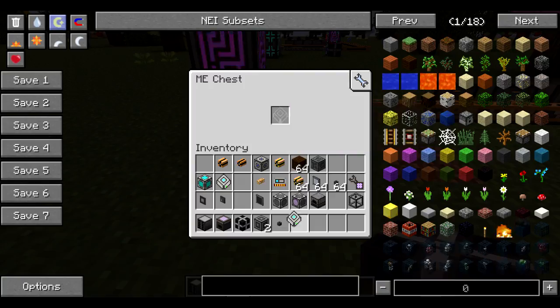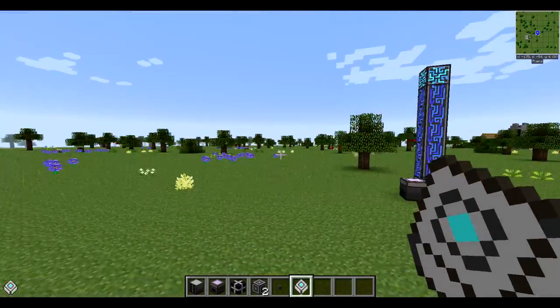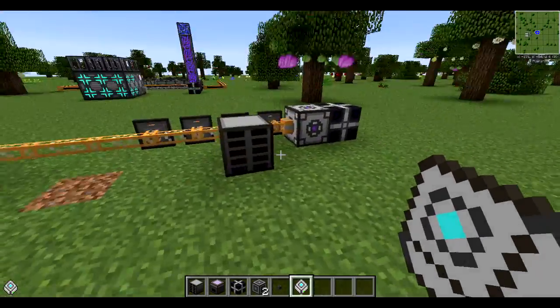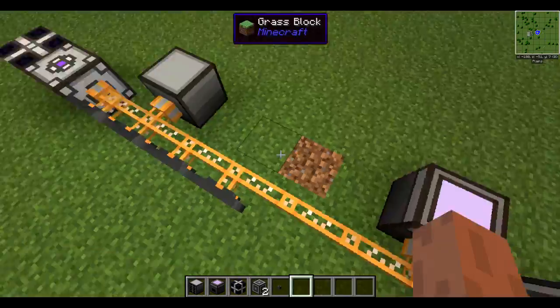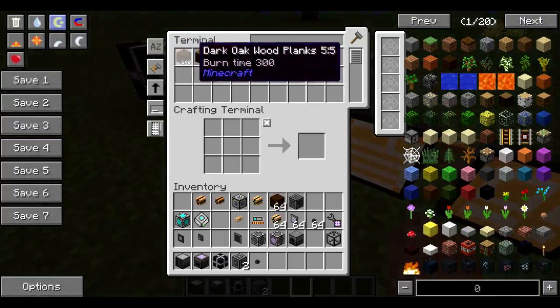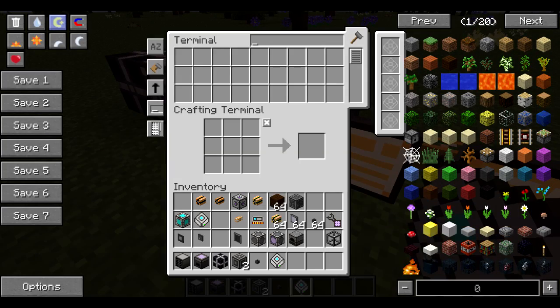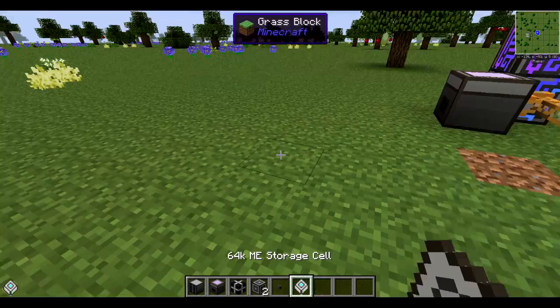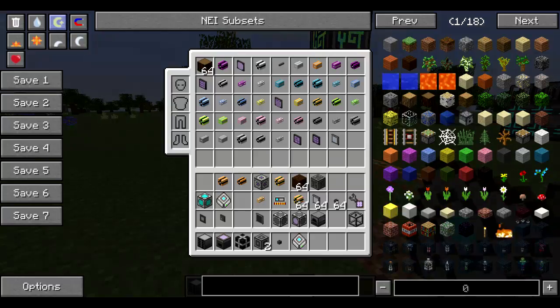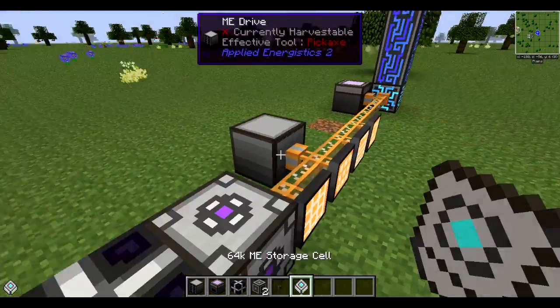So let's say we wanted to take this storage cell out — oh no, we lost everything! No, just kidding. We can actually carry this around with us; we just can't access it directly. But what we can do is toss it in here, or vice versa, come over here — and as you can see, it's still on the system. If I took it out and looked in here, nothing's on the system and we can't put anything in or take anything out because there's no cell in here. That's how the basic storage cells work.